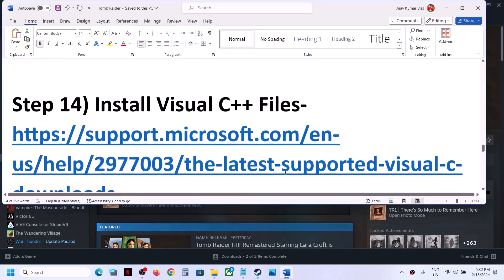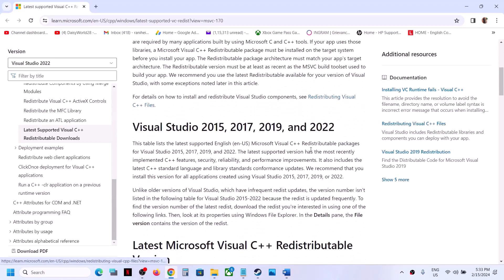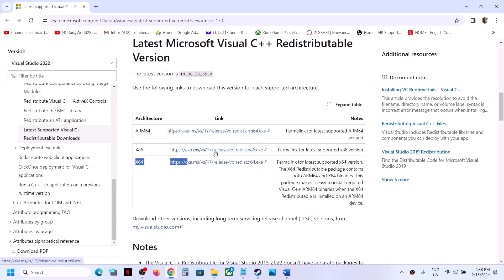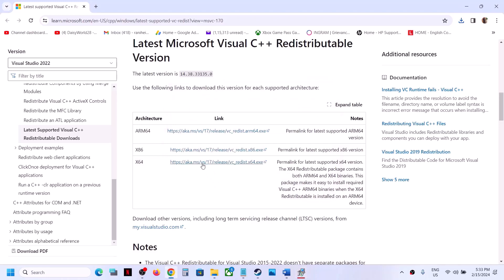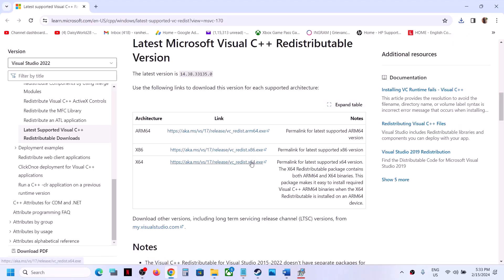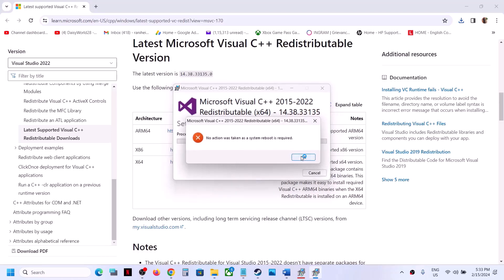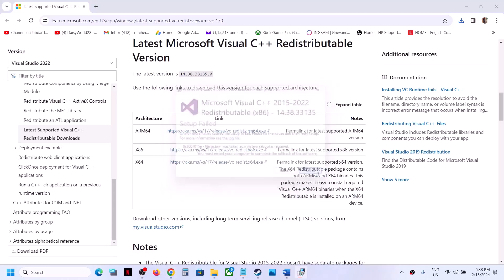The next step is to install the Visual C++ redistributable files. Go to the Microsoft website (link provided in the video description) and download the Visual Studio 2015-2022 redistributables — download both x86 and x64. Run each .exe file; if you see a Repair option click Repair, if you see Install click Install. After installing both, restart your computer — restart is a must — and then launch the game.